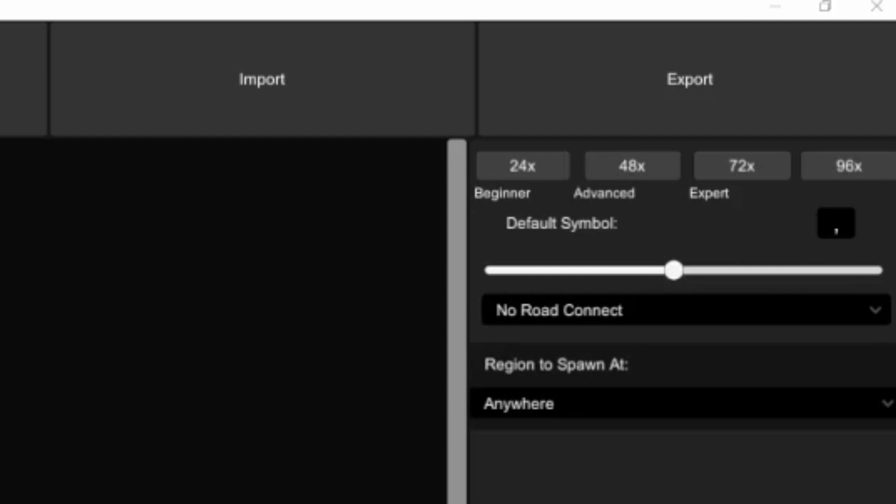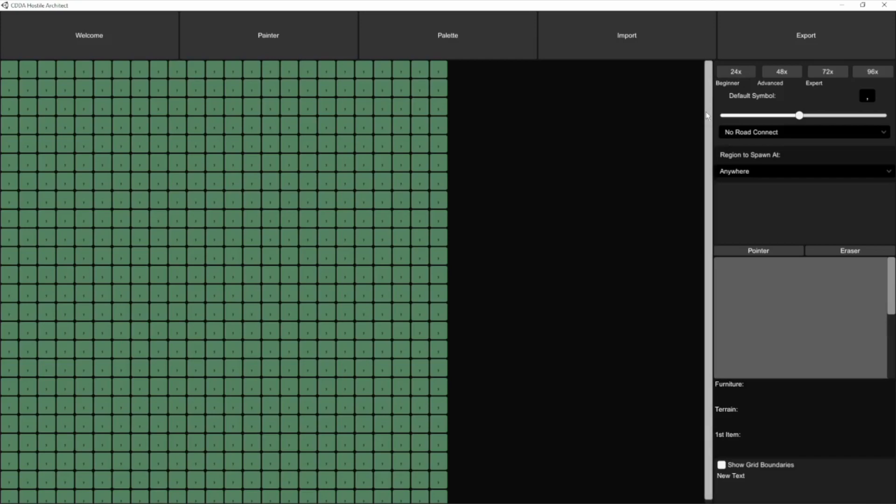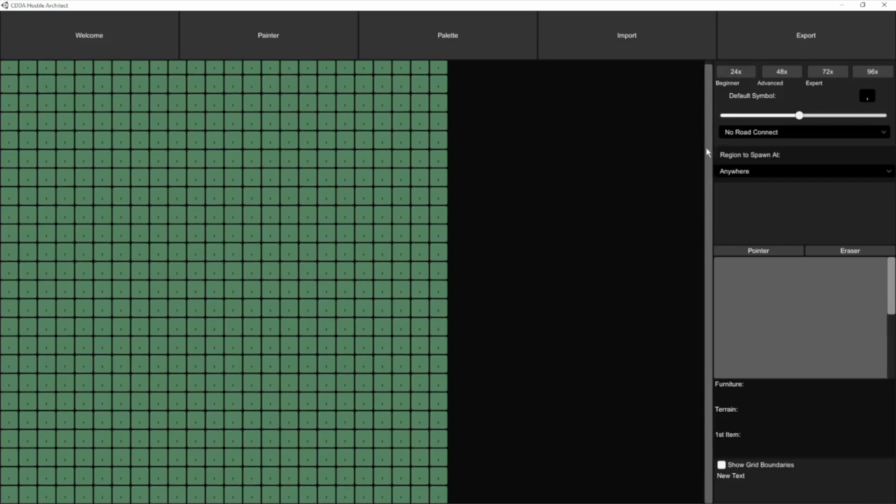In this beginner tutorial, we're going to click on 24x. Don't do anything larger, because those take extra steps and more things can go wrong. Just click on the 24x for this tutorial, and make sure you get one of these working before you take on anything larger than that.